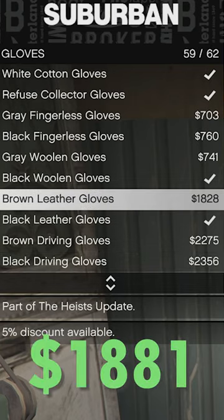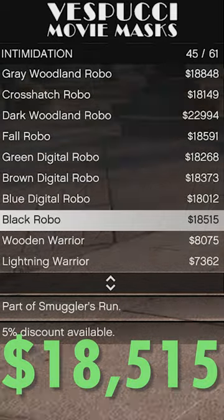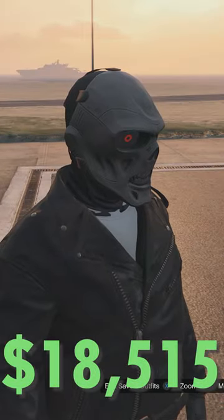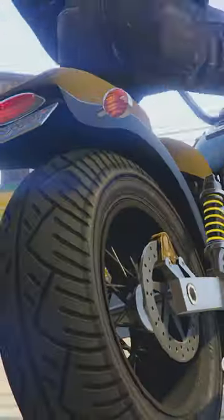Go to accessories, gloves, and pick the black leather gloves. And finally, make your way to the mask store, go to intimidation and purchase the black robo mask. If you think this outfit's cool,